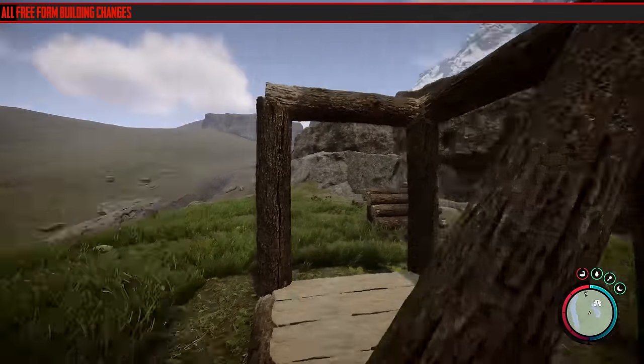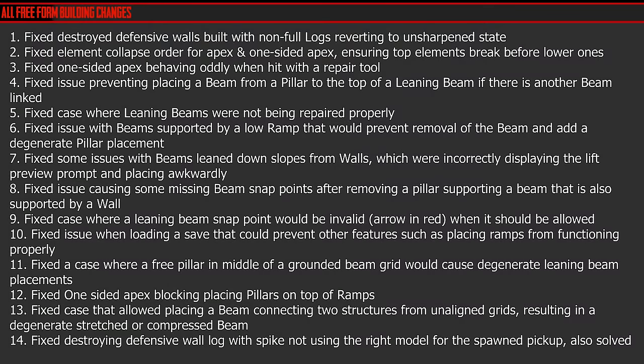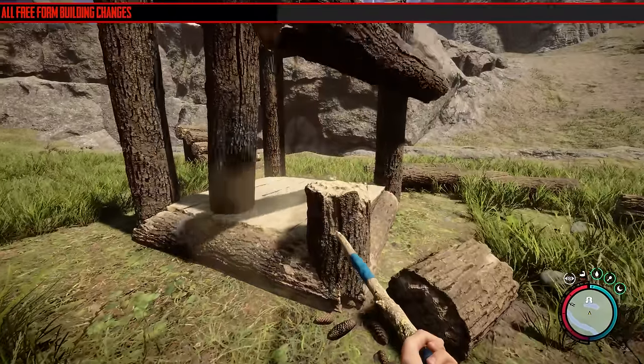The next section is all the freeform building changes and they're mostly fixes — nothing new has been added. I've put them all on the screen. I've already read them and I can't make sense of just about any of them. It is so difficult to understand the building system in this game even when they're explaining it through patch notes. I'm assuming they're good things because they're fixes. I did find a strange bug where if you place a half log underneath, it does this weird chopping off and hanging down thing — really weird.